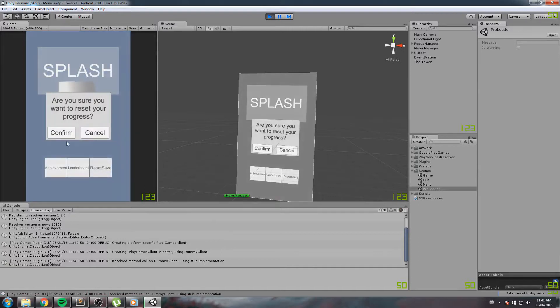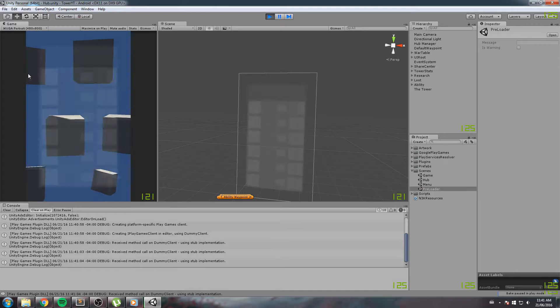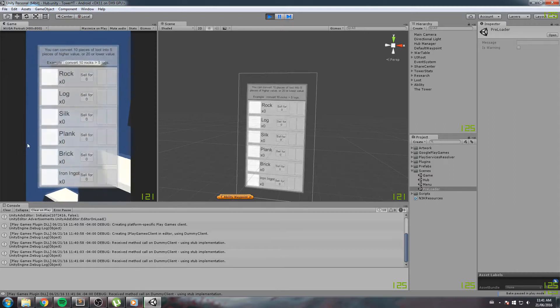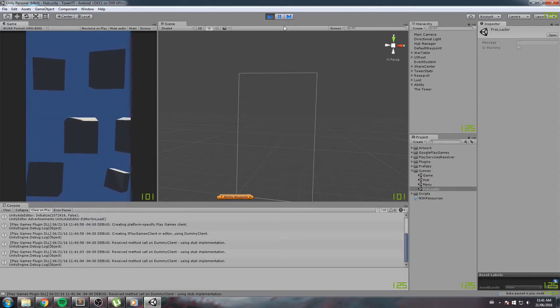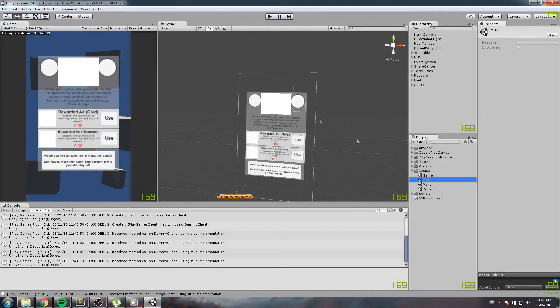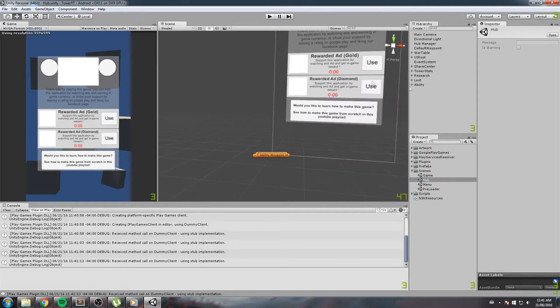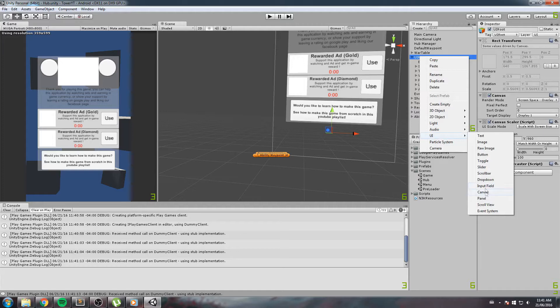The last thing — not really a bug — is I'd like to create a cheat button so we can have access to resources without actually playing the game, which will help us debug. We'll actually start with the cheat button. I go over to my hub scene, right-click on the UI root, and create a new button.